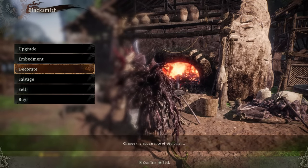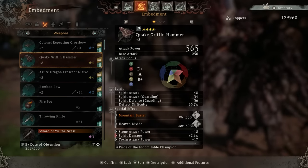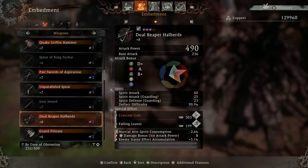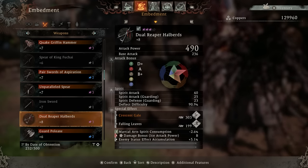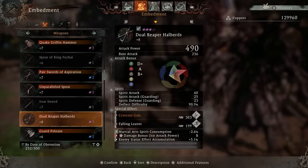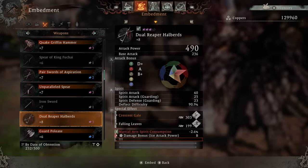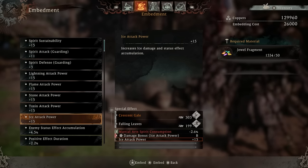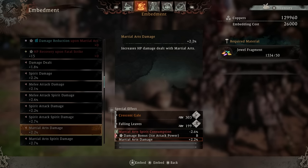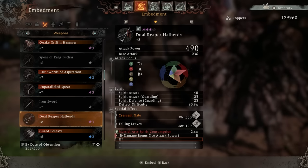Now let's get into the bread and butter: embedding. When you go to embed items, there are four different tier levels of gear — one to four star. One star has one slot, two star has two slots, three has three, four has four, up to five. To embed a special effect, you need an available slot. If I click on these tier three dual halberds and choose an embedding slot, there are already three here, so I'd have to remove one to add another. Removing an effect gives you jewel fragments, and adding one costs jewel fragments — for example, 50 jewel fragments to put an effect on this weapon. You also need copper, and it gets very expensive — I only have 130,000 copper left.